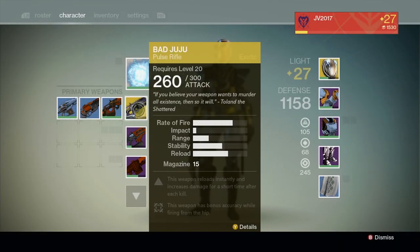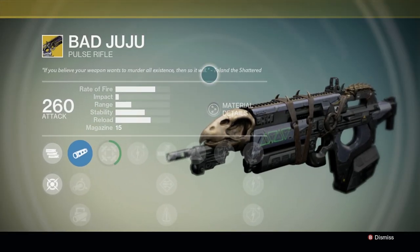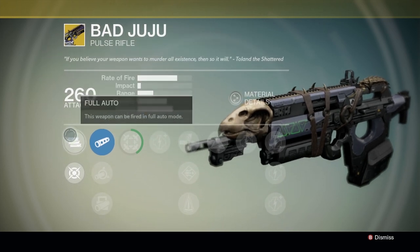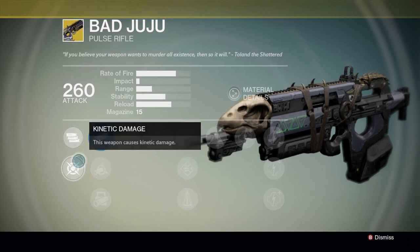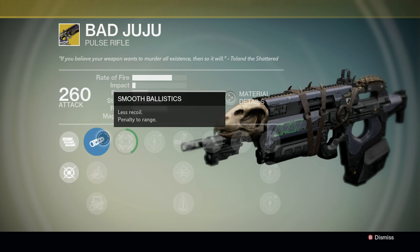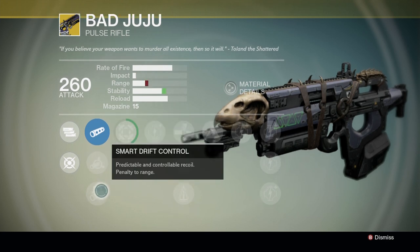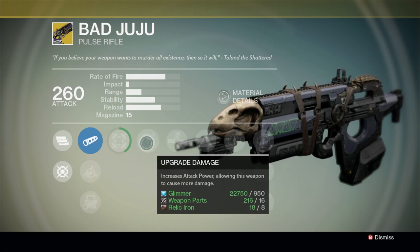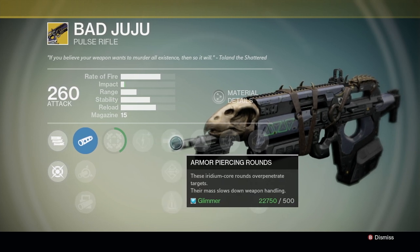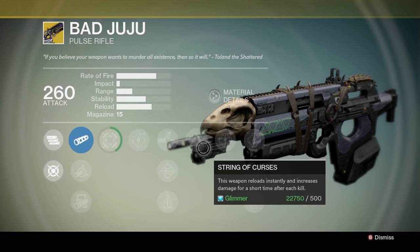The Bad Juju has a very high rate of fire, low impact, okay range, stability, and reload. It has a fairly small magazine at 15 rounds. It can be fired in full auto mode — it bursts in three rounds, but you can just hold down the trigger. It's got typical ballistics and barrel changes, it looks awesome, and you get increased accuracy while hip firing. It also has all the standard damage upgrades. The big standout is its String of Curses perk, which gives you a chance to instantly reload and deal extra damage — which is just awesome.